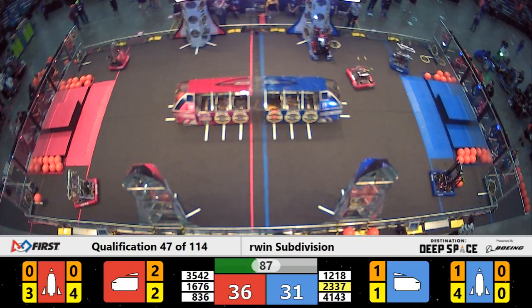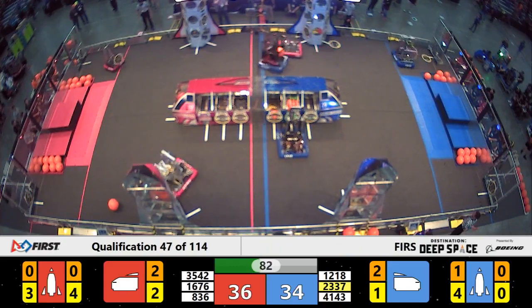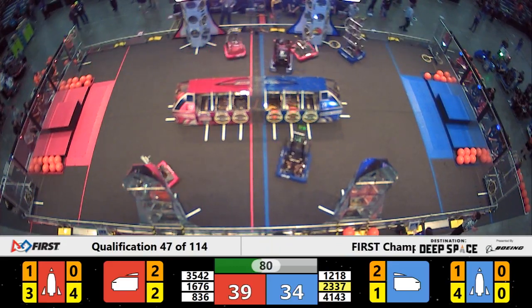And as they back away, they drop that hatch panel. 36 to 34 — Red Alliance advantage at T minus 80 seconds.